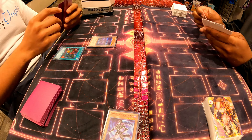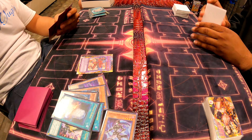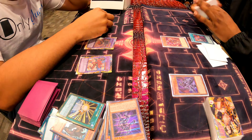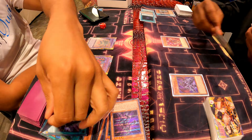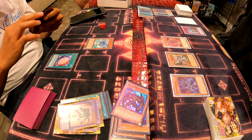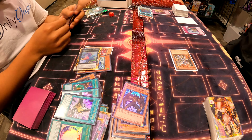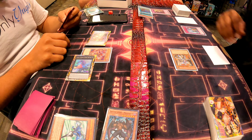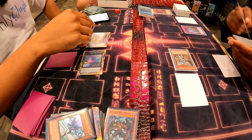I lost game two because I got hit with a Branded card that fuses with monsters off the field. I completely misread it — he told me what it did, I read it myself, but I didn't fully understand the card effect. When he resolved it I was like, 'Oh.' I probably could have won if I thought my play through better. It is what it is — I'm still learning the new meta because last time I played against Branded they didn't have all this new support.